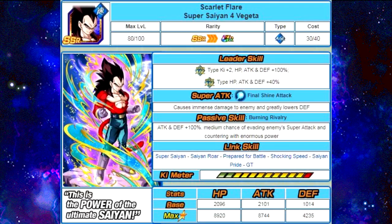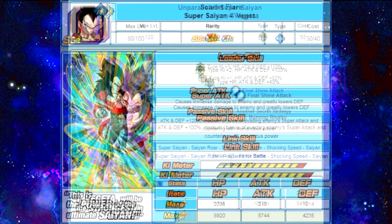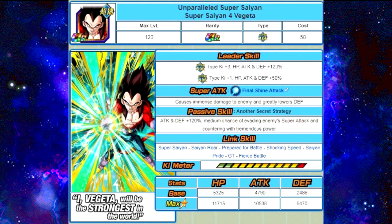He dokkan awakens with 77 of his own medals and has a 12-Ki multiplier of 140%. The tremendous power he uses to counter the opponent is 350%. His new dokkan awakened leader skill — similar to Goku and what's to come — is Super Agility type Ki +3, HP/Attack/Defense +120%; Extreme Agility type Ki +1, HP/Attack/Defense +50%. Super attack: Final Shine Attack, causes immense damage and greatly lowers defense. Passive skill "Another Secret Strategy": Attack and Defense +120%, medium chance of evading enemy super attack and countering with tremendous power.